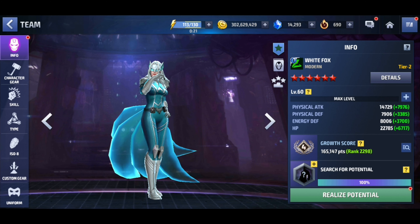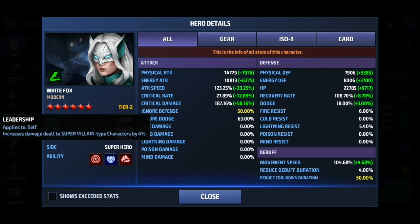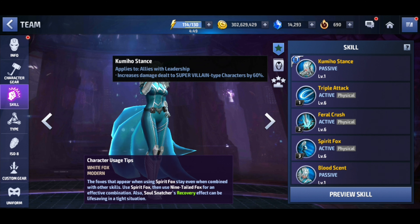White Fox is a pretty interesting character. She has 14,700 physical attack, 123 attack speed, 27 crit rate, 1,787 crit damage, max ignore defense, and max scale cooldown. There's still a lot of improvement I could make on her. Notice down in the lower left corner it says leadership, which means her tier 2 passive applies to herself - she's getting an extra 60% damage dealt to supervillains.